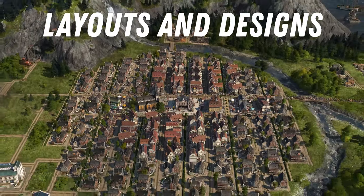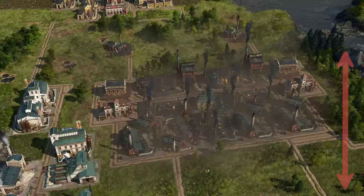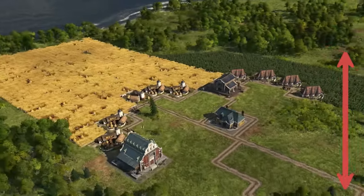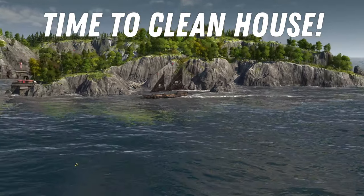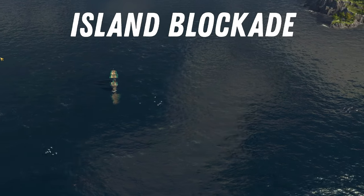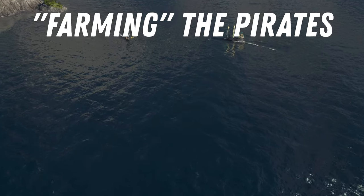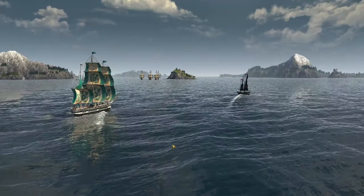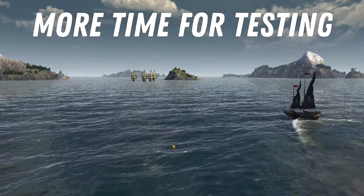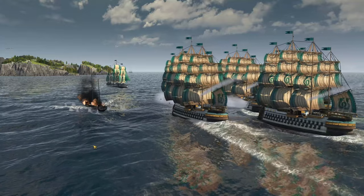As I was preparing my videos on all the different production and city building layouts, I was playing this custom sandbox game and decided to remove the pirates from the map. I had already blockaded them and farmed them for loot, something I have talked about in my previous tutorials on Anno 1800, but I wanted more free time to test out different layouts so I amassed my military warships and set their guns on the pirate base.